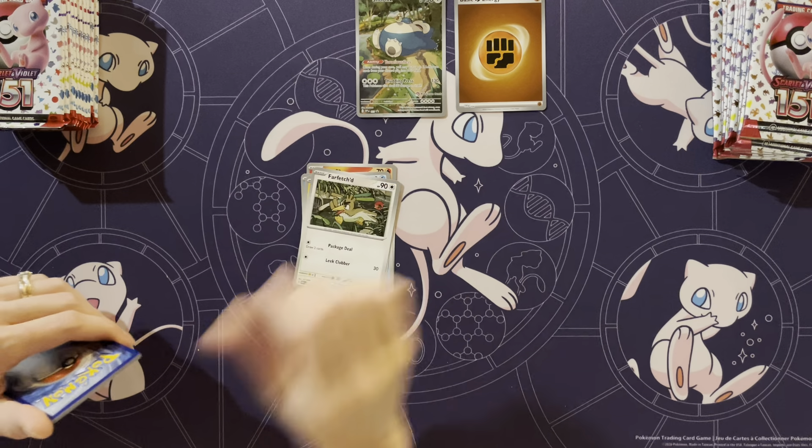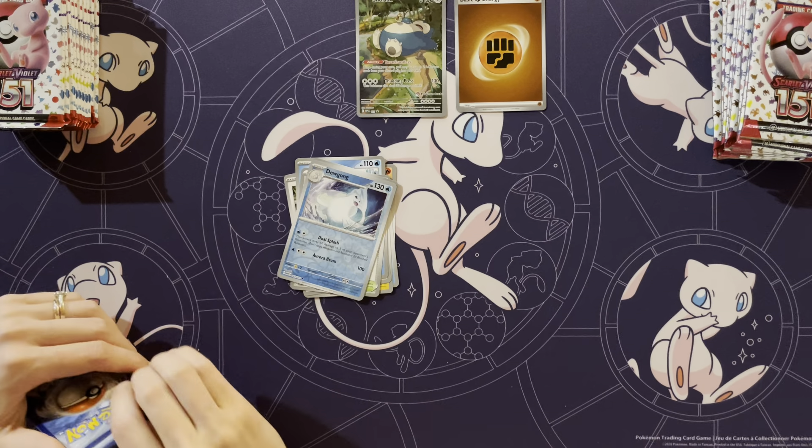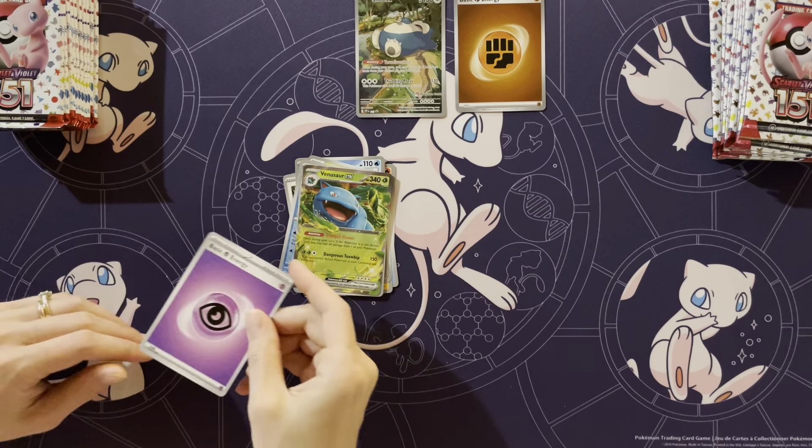So they can bring those back if they want. What do you want? Cycling Road, Scyther, Dewgong, Metapod. Ooh, and a Venusaur.